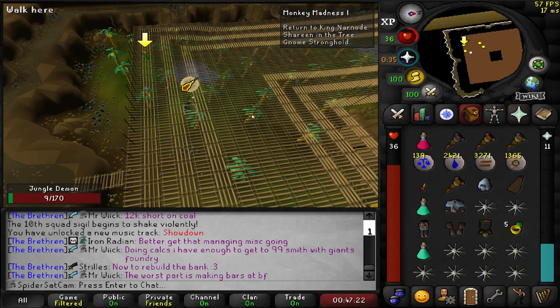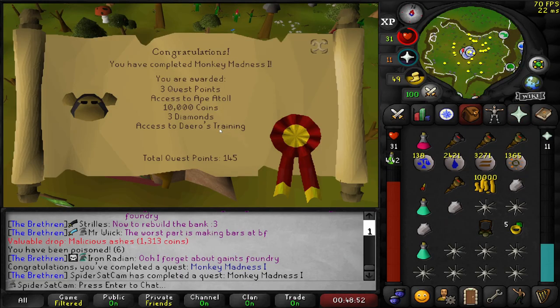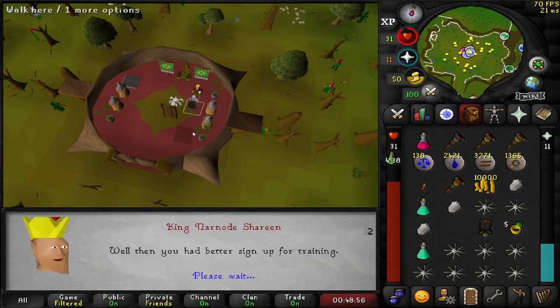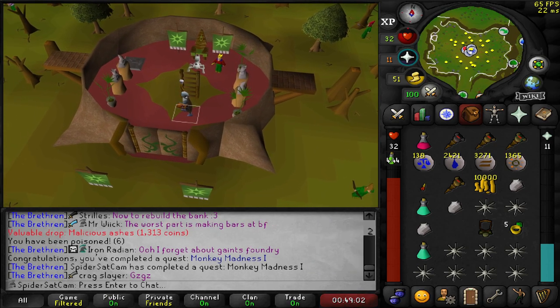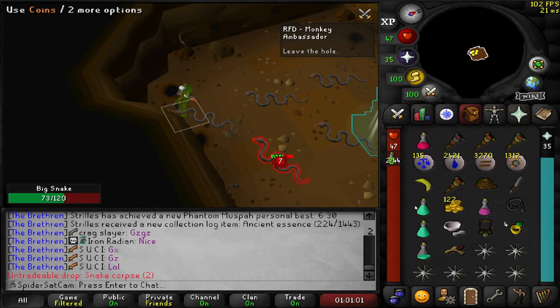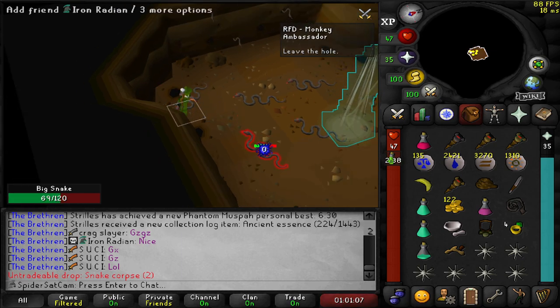And that is the jungle demon down. Monkey Madness 1 completed. And we are not going to be doing the training because you can now skip the XP for that, because otherwise that would take us over 45 defence. So the guide said that you can't safespot, but I've somehow managed to get a safespot because that snake's aggroing me underneath me, which is nice.